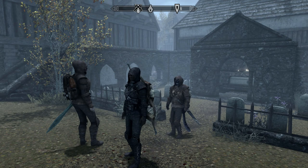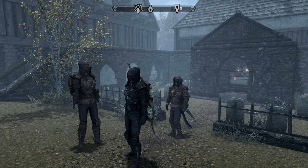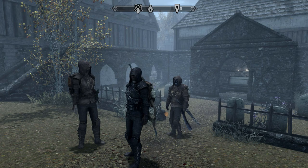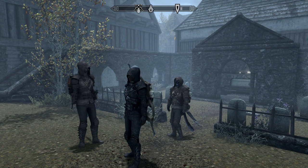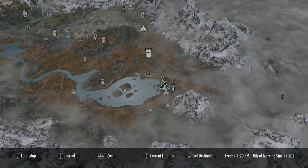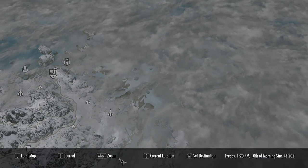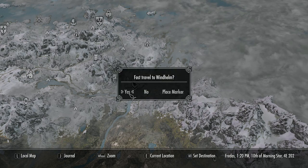Welcome back to the Live Another Life series. We've finally become guild master and now have access to the real payoff for doing this storyline early in a character build — the thieves caches. We get three in each of the main cities, giving us a total of 15. However, there's a 16th in Solstheim, so here's a quick guide on how to get access to that one.